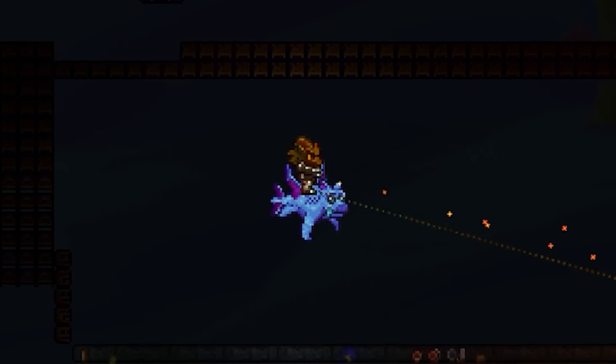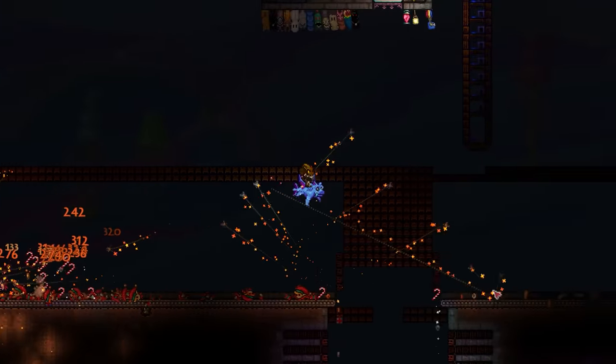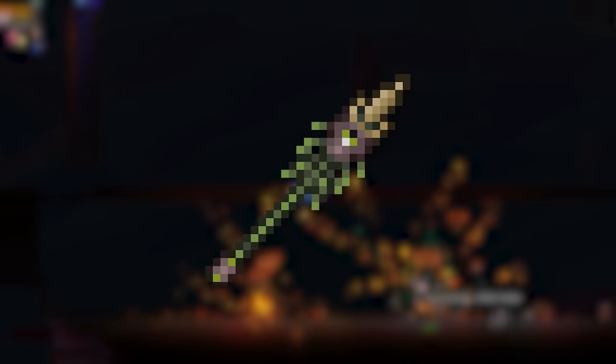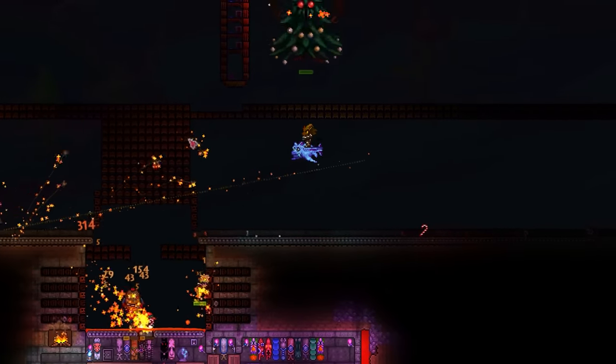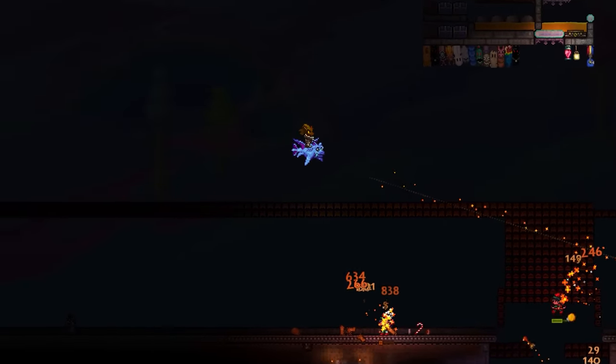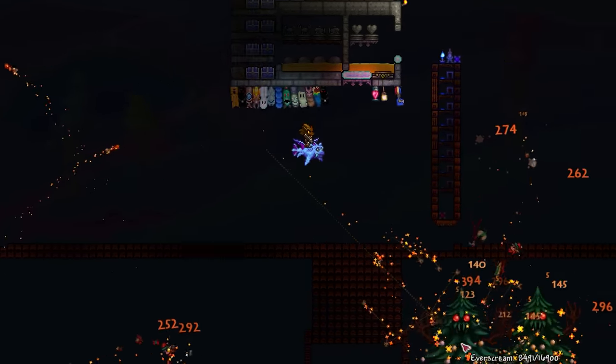Once you've got the event underway, we luckily don't have to progress very far to have a chance to get the sword. For you melee players, I'd recommend a weapon like the Scourge of the Corruptor, or just use a series of traps to completely blitz through the first 5 or so rounds, which is when Everscreams will start to show up. These big old trees aren't actually that hard to deal with, and by just keeping your distance, their pine needle attack can't even reach the player.